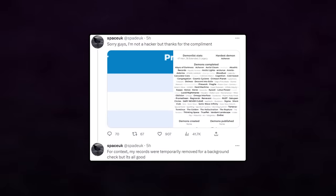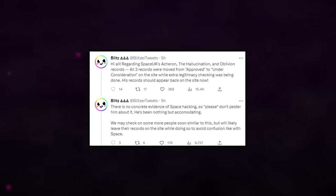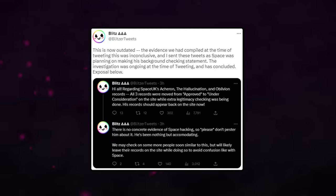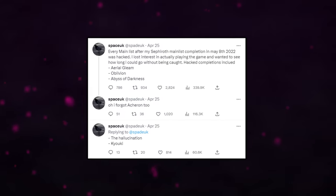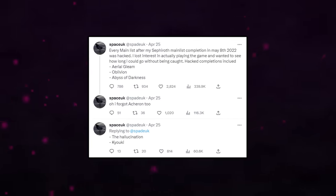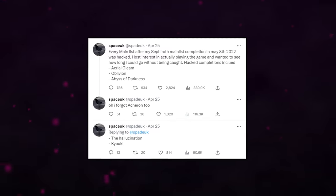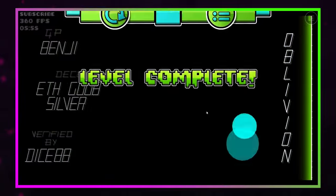When Space UK was confronted, he initially denied it, and the demon list mods initially said the evidence was inconclusive. But as the day progressed, more runs were analyzed, and the mods put out a statement correcting their initial findings. Space admitted to faking the 3 videos Zoe had accused him of, as well as 3 additional ones. This appeared to be the end of the investigation, as the raw footage of his older runs no longer existed — but just 7 hours later, a new form of definitive proof would emerge.